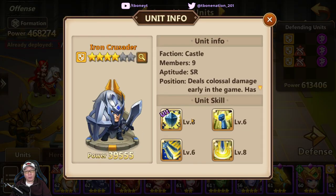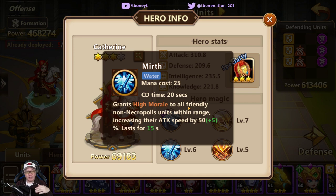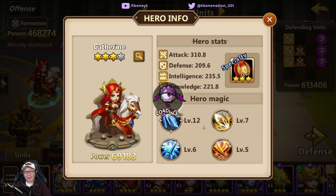So right now we have Catherine equipped, and one of the things that Catherine provides is the Mirth spell. Now we're going to talk about the spells — she has four different spells, and all heroes have these. I'm going to start with the ultimate spell first. Catherine's ultimate spell is called Blizzard. It's a water type spell and it's a damaging type spell, meaning this is the spell you want to cast on your enemies to deal damage. It will deal damage in an area, so whatever is within the area those enemies will get damaged, and this will slow the enemies. Slow is a status applied to enemies, and some of your units will actually deal more damage to slowed enemies.